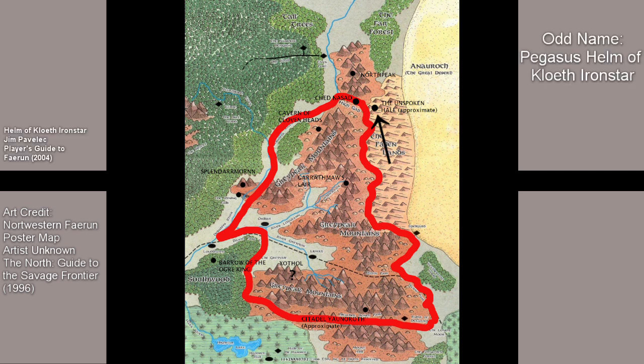The Pegasus Helm of Cloth Ironstar, mentioned in 3rd edition's Player's Guide to Faerun, grants a magical plus 1 bonus to armor class in 2nd edition. As the name hints, it can summon a translucent Pegasus mount twice per day, strong enough to carry two human-sized creatures. The Pegasus lacks true intelligence and does not think for itself; rather, it takes instructions telepathically from the person wearing the helm. 3rd edition removes the bonus to armor class and spells out that the summoned Pegasus lasts only 3 hours.